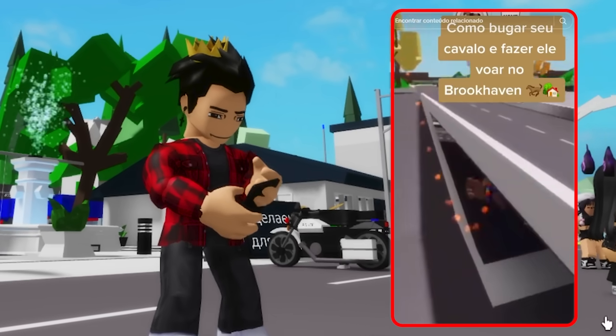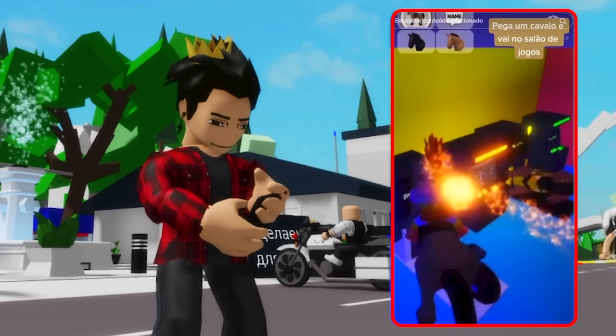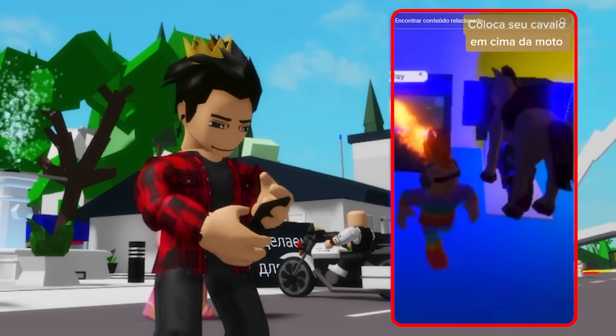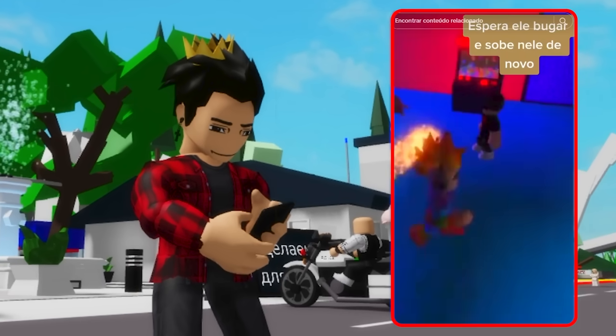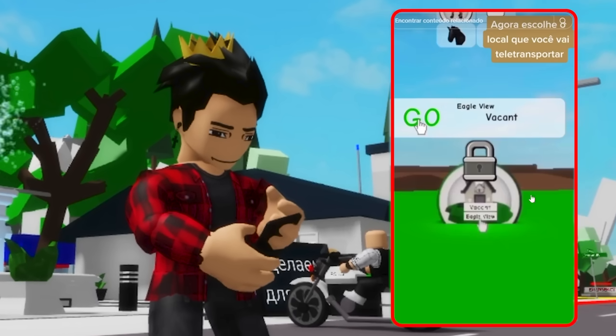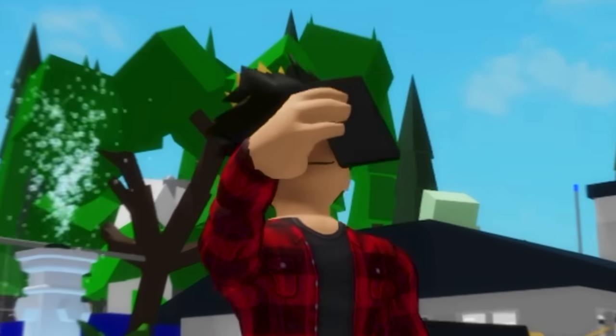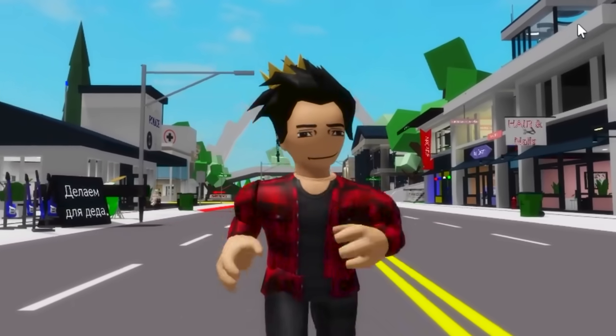Look at this TikTok. This guy can literally fly around the whole map with his horse. To do that, he goes to the arcade and puts the horse on top of the motorcycle. Then he waits a bit until it bugs out, gets on top of it, and just teleports to another housing plot. With that done he can now fly around with his horse. That seems like an old video — I hope it still works.